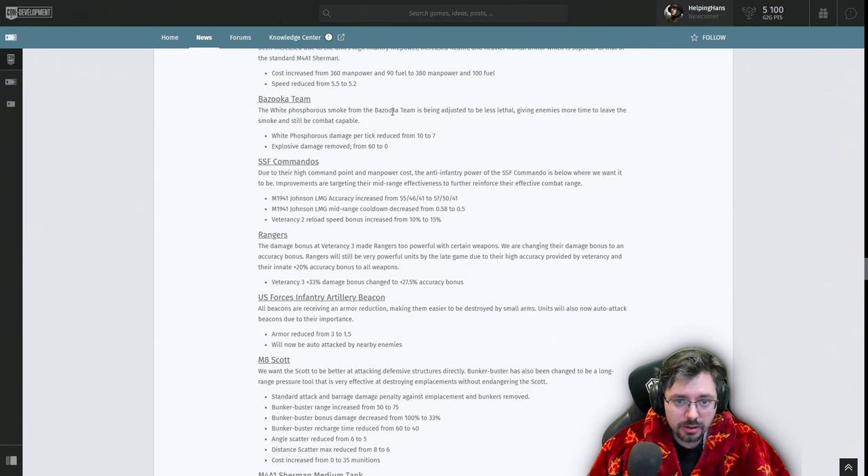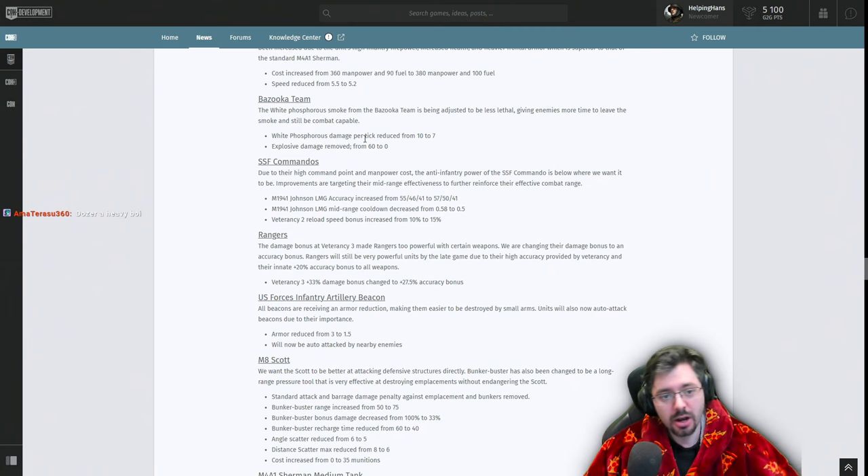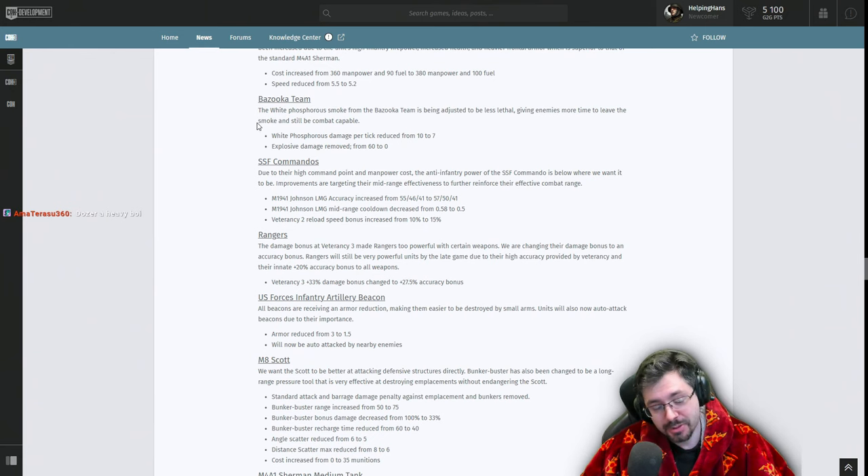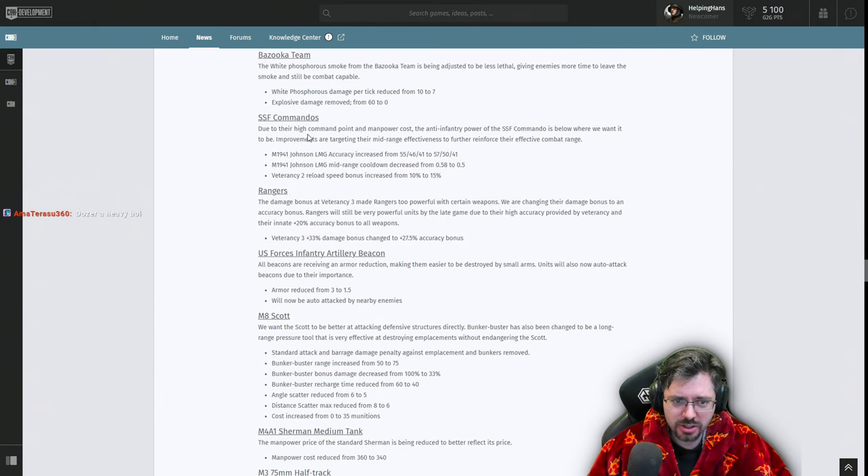The bazooka team's white phosphorus smoke has been adjusted to be less lethal, giving enemies more time to leave the smoke and remain combat capable. Damage per tick has gone down by 3 and explosive damage has been removed. It was quite strong to throw at an enemy machine gun team or clumped enemies. It's a nerf, but with bazookas now dealing 33% more damage late game via the upgrade, bazooka teams may still be worth fielding.